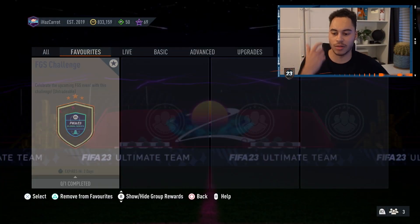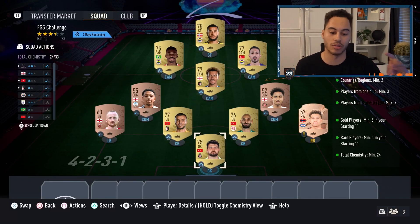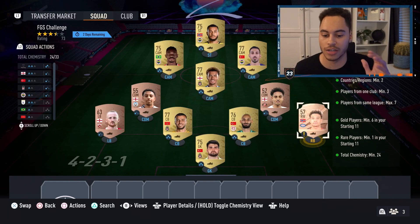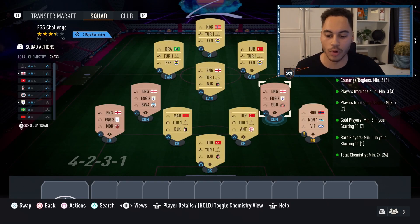From this SBC you get a small rare gold players pack. It celebrates an upcoming FGS event, and fingers crossed we can get some swap tokens. The squad requires a Turkish league with all gold players, plus any rare bronze card.